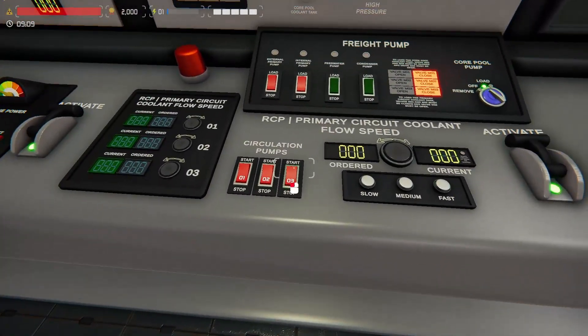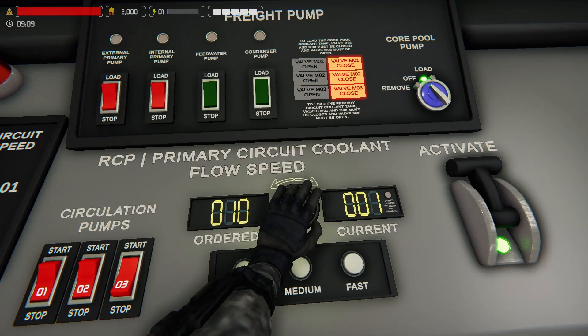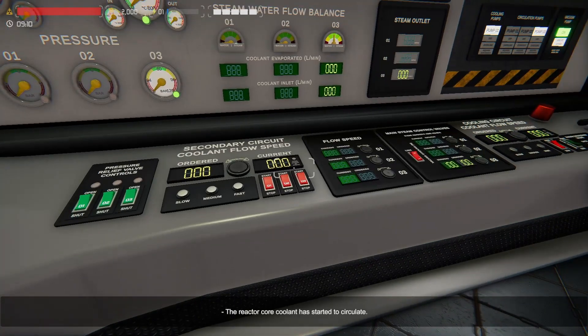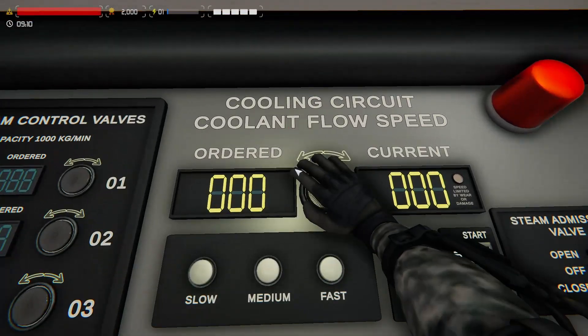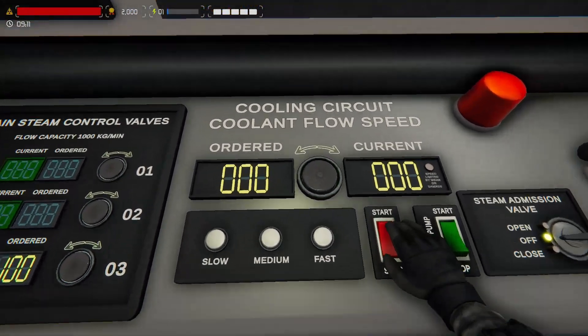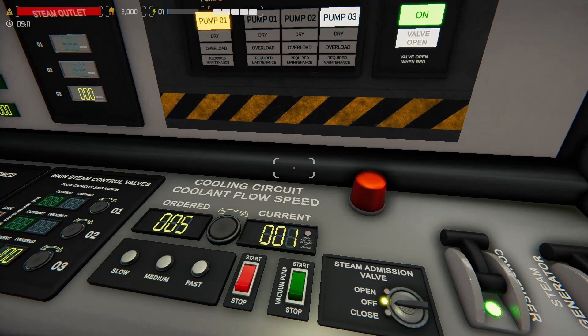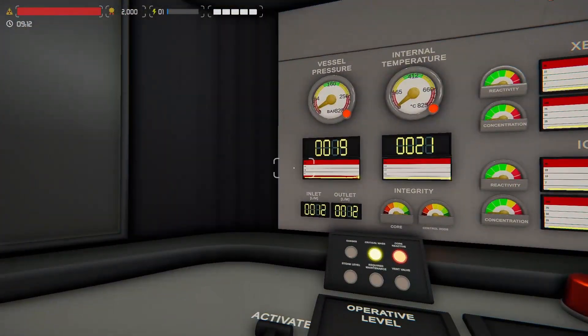We are going to turn on our primary coolant pump, set to 1515, and wait for the reactor core to start circulating. We are going to set our condenser to 5 — I know this seems low, I know it's different from what the tutorial says, but go with it, trust me. We are now going to wait for our pressure to rise to at or above 150 degrees Celsius, so I'm going to cut away and come back once it hits there.